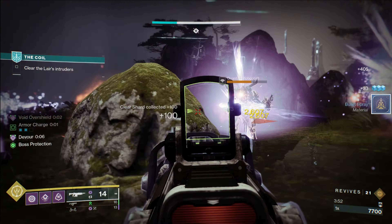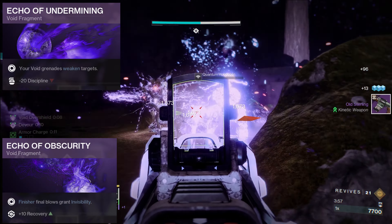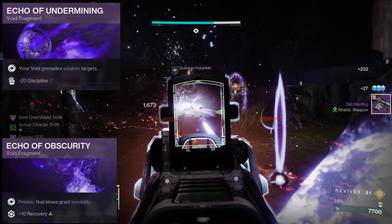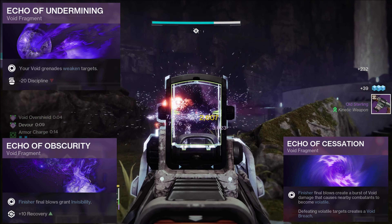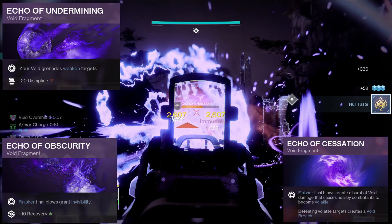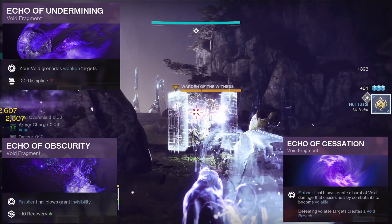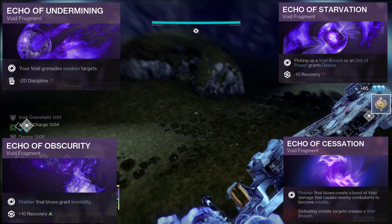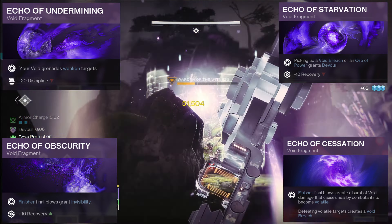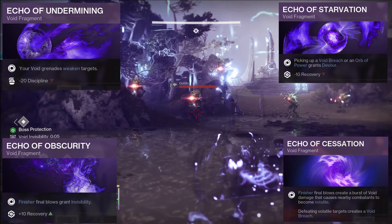Now add in the fragments: Echo of Undermining for a 15% debuff from your grenades; Echo of Obscurity so finishers can grant invis as well; Echo of Cessation so finishers can cause bursts that apply volatile to enemies and also create a void breach on defeating volatile targets, which will really help getting your class ability back faster; and lastly Echo of Starvation to grant devour on pickup of an orb or a void breach, building into some broken survivability alongside repulsor brace.